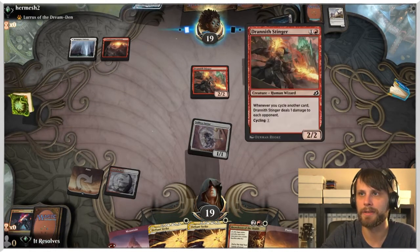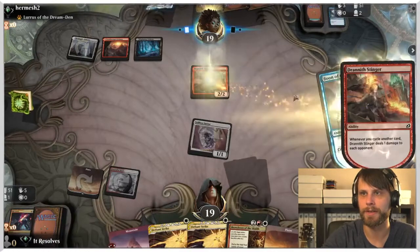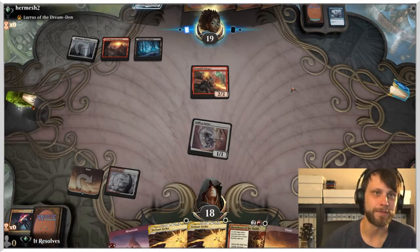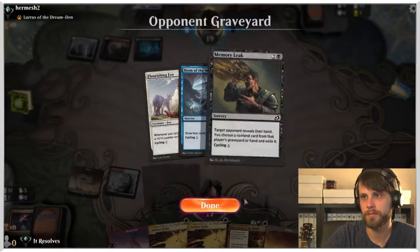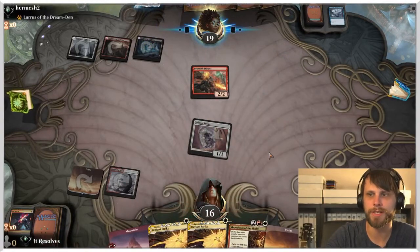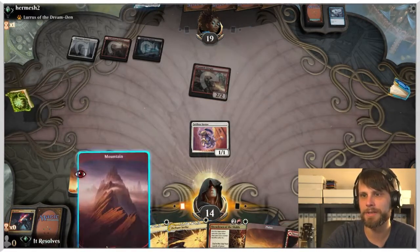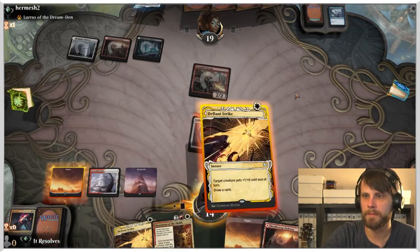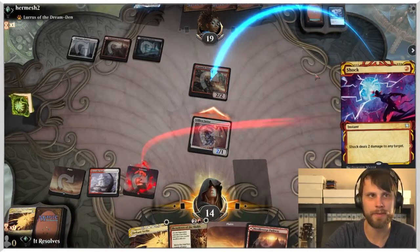Both the Fox and the Drannith Stinger are heavy damage dealers, but the Stinger doesn't get stronger itself — it'll just ping us. In a couple turns we get Showdown off, which should help. This wasn't a super exciting start without our Magecraft stuff, but it would of course have been helpful. I'll Shock that here and then hold up another Defiant Strike.